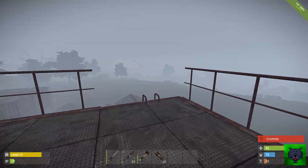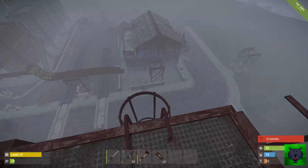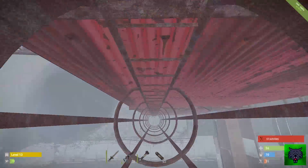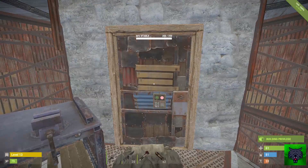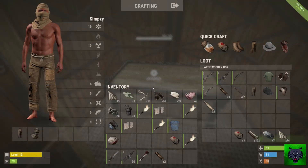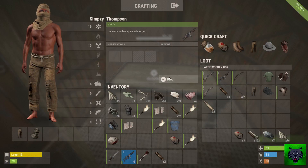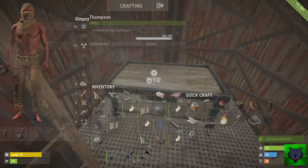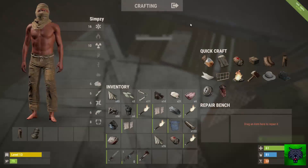Now we have a total of two Thompsons, two bolties. Maybe we can go on some runs with the Thompson now, gear up a little bit more heavily. Level 13. We're back at the vault room. I do want to add another airlock downstairs as well. I want to repair this Thompson when I can. A nice little haul from that run — Simpsie Thompson, just looks like a name there.